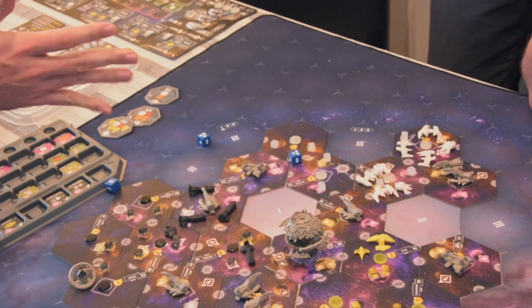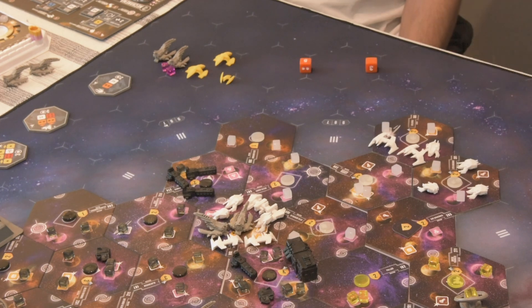I recently played a game of Eclipse 2nd Dawn with my friends, and while I was doing alright at the beginning, I soon found myself losing. Was it my inferior tactics? Was it the fact that they ganged up on me? Or could it have been that the spaceship miniatures themselves failed to inspire? It was definitely the miniatures that let me down. So what did I do? I did what any middle-aged man in his 40s would do — I set upon myself to build a new fleet.